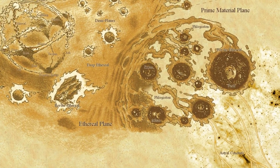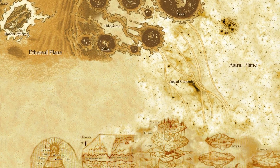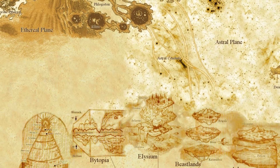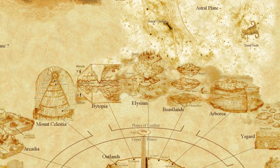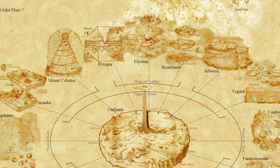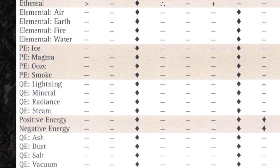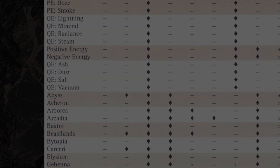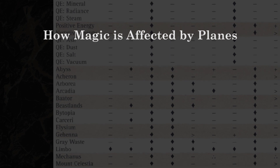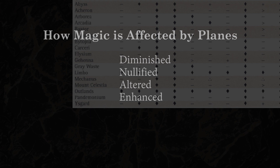The heart of the setting is the Planes themselves. This setting intended to define the entire cosmology of TSR's D&D universe, and included a map of the dimensional network. The map itself divided everything into several major sections. Due to core elemental and moral alignment properties that define each plane, some spell types work better than others. The setting goes into granular detail on which magics are diminished, nullified, altered, or enhanced depending on which plane your player character is in.